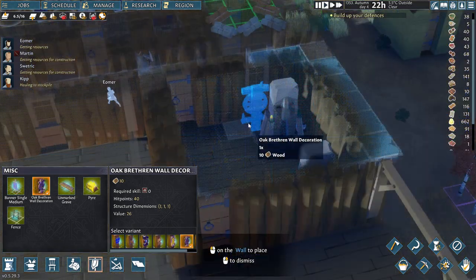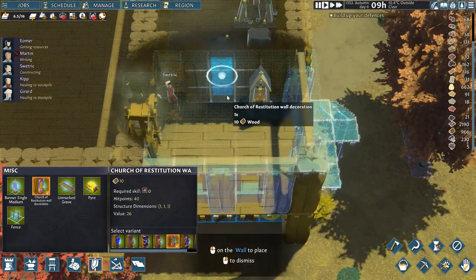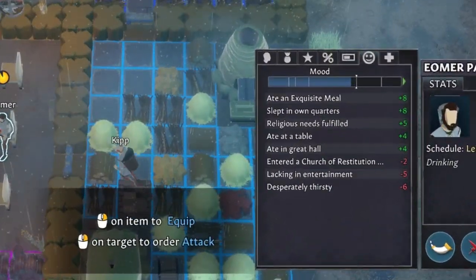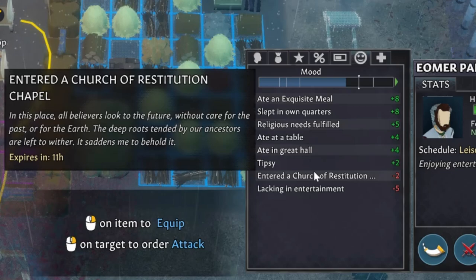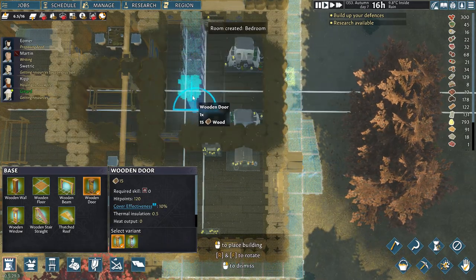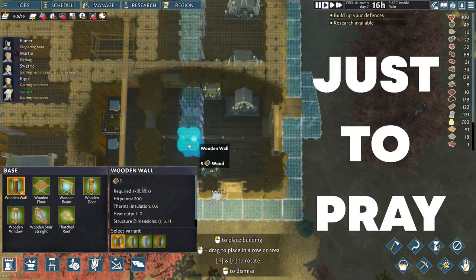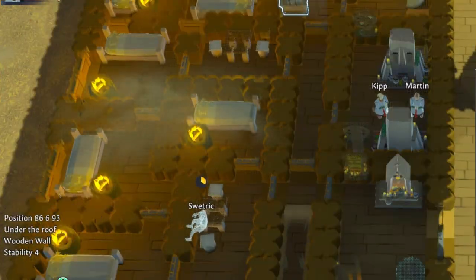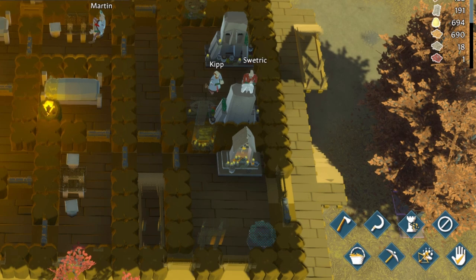The next room type I want to showcase are the temples. You have to make separate temples for each religion. The requirements are not complicated: a single shrine and 2 wall decorations of the matching religion. What is very interesting is that villagers who follow one religion actually take offense every time they move through a temple of the other religion — they get a real negative mood modifier. So when designing these temples you have to find a configuration where villagers won't have a reason to go into these rooms except to pray — no passing through to the next room. This is just the start of the religion mechanics, as the developers have a whole section for this on their roadmap.